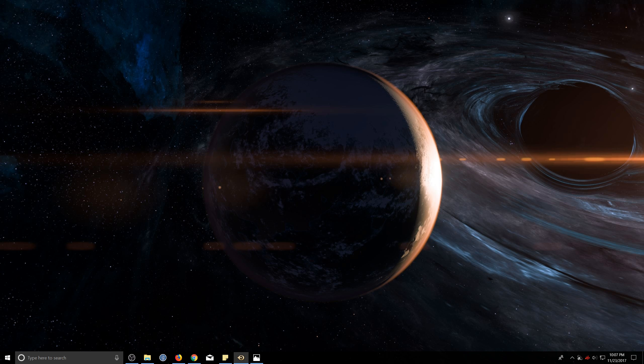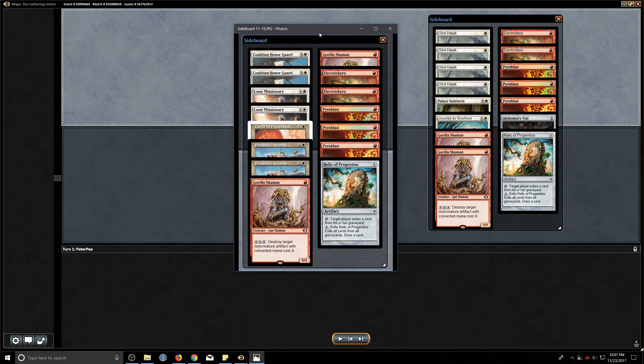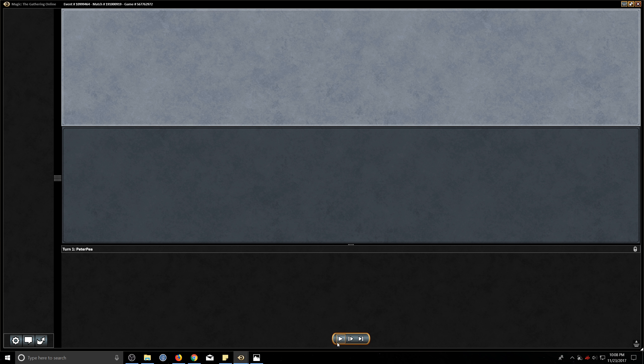Managed to win game two. Going on to game three. I brought back in one of the Palace Sentinels — I decided I'd like to have a little additional card draw, and I took out one of the Journeys, just because this version of Boros Monarch has a lot of additional removal. I decided I'd rather have a removal that also burns their face instead of just having a removal that gets stuck in hand.